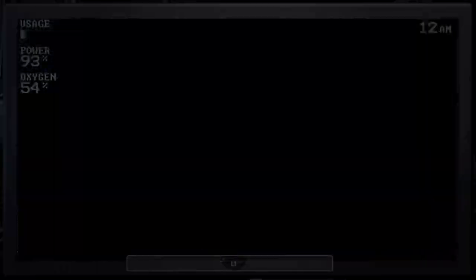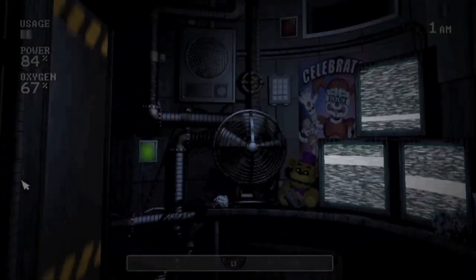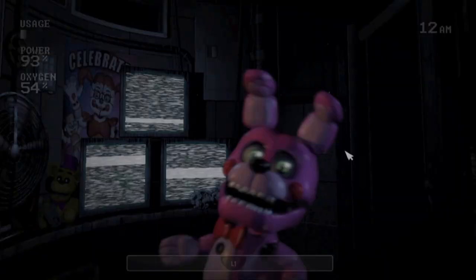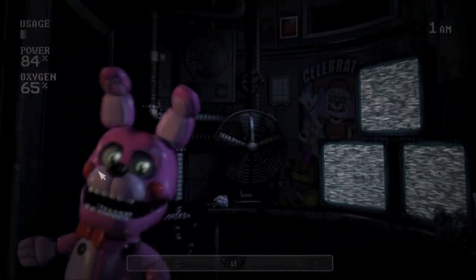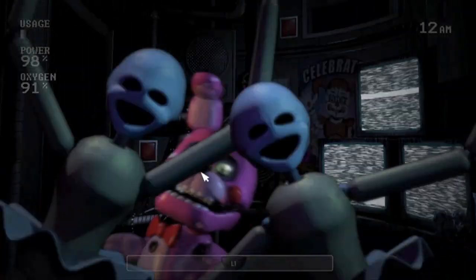Speaking of custom nights, I mentioned before how I had a very big issue with Bonnet. Bonnet actually seems to have a bigger hitbox when it comes to booping the snoot. However, this comes with a very limited window. In between the right door and the center door, and in between the center door and the left door, the hitbox is humongous for Bonnet's snoot. However, whenever Bonnet gets into the frame of the right, center, or left door, that hitbox becomes very precise. So in theory, Golden Freddy mode is possible, but it's going to rely on an extreme amount of luck.